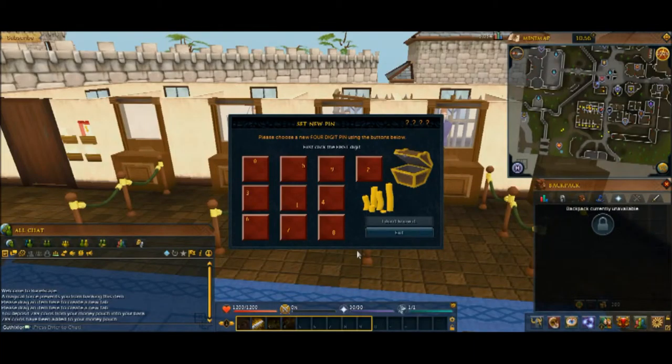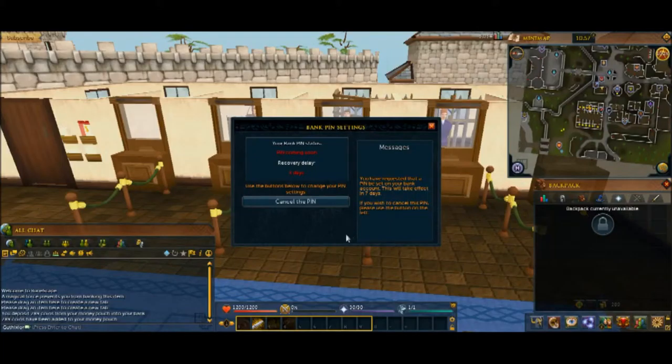I'll set up a bogus pin here to show you how to do it. Let's use the numbers 5, 9, 5, 9. I'm going to hit five, nine, five, nine — and you can see they switch around. I'll do it again: five, nine, five, nine. That's for verification the second time. It says 'pin coming soon,' so I'll be able to get it probably within the next couple of days.